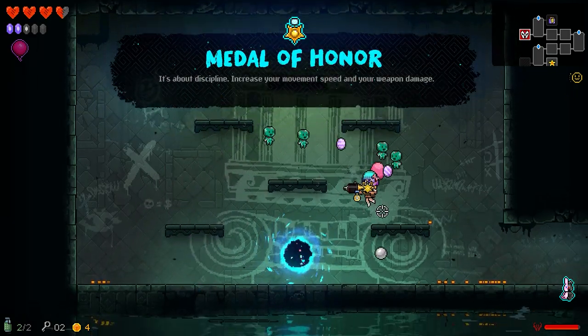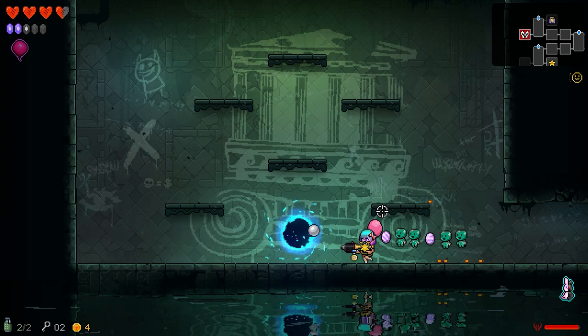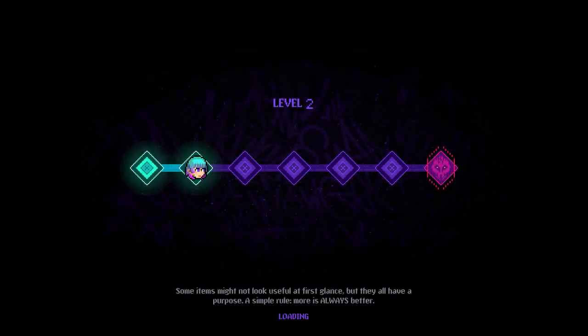Increase your movement speed and weapon damage — just right. Usually at the end of the level, they give you something that straight up contributes to your overall stats — a flat stat increase. More hearts or something. Level three!